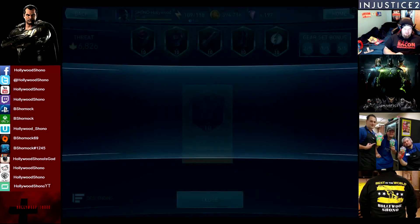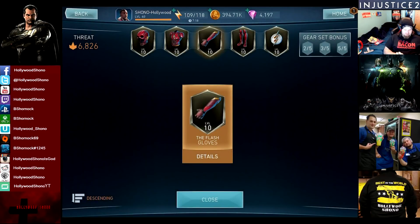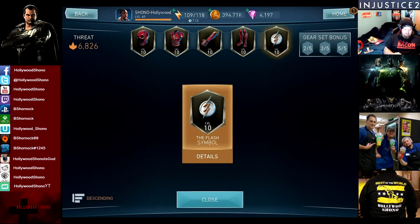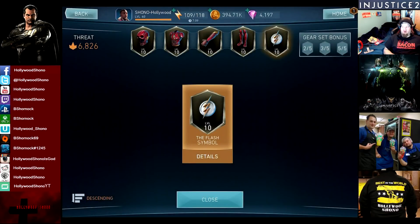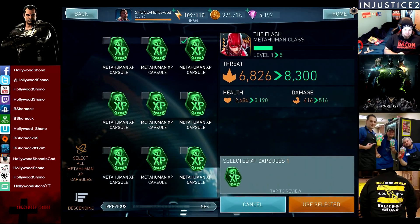Chest blade, I got 6% crit damage, which is a low roll. 5% fast attack chance on the gloves. On the boots, I got 3% fast attack chance. And on the weapon, I got 50 attack. So I rolled all offensive stats on Justice League The Flash, and I'm quite okay with that. Let's go take Justice League The Flash up to level 20. And that takes 3 level 6 capsules to get there, so you can see the difference.